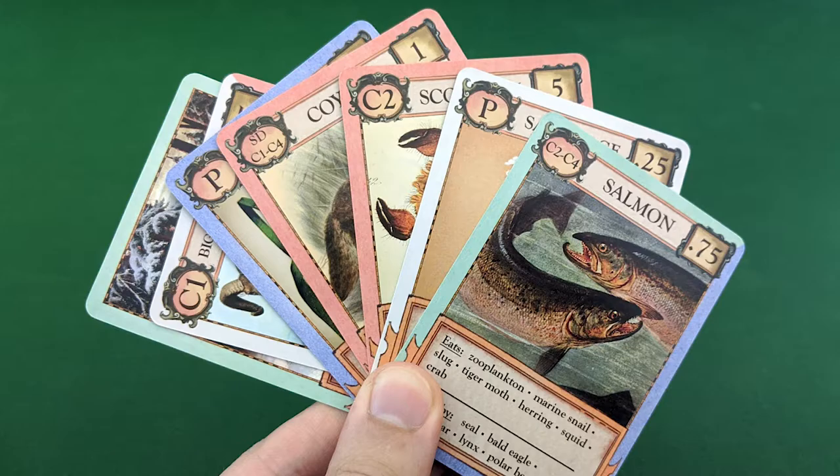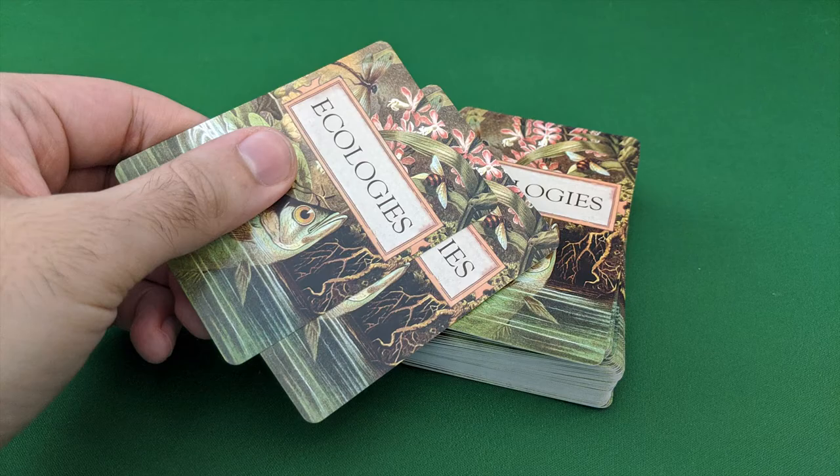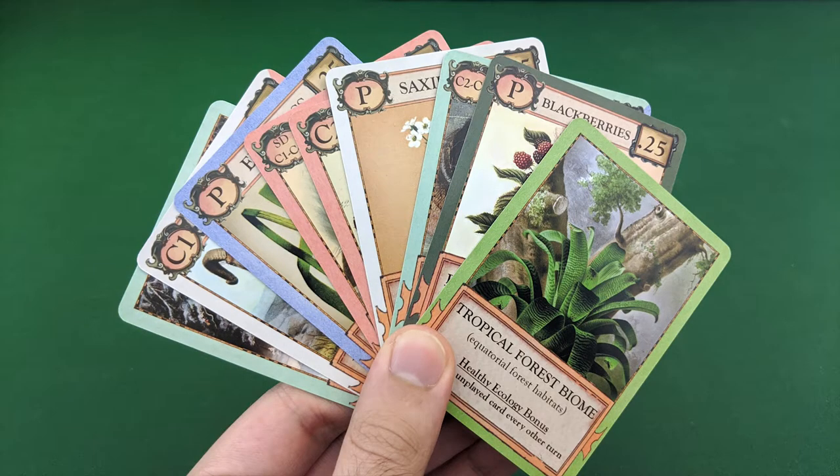Each player begins the game with a hand of seven cards. Each of your turns is composed of four steps. First, you'll draw two cards to your hand from the main deck. There is no hand limit.